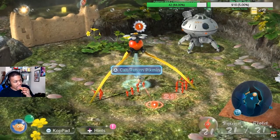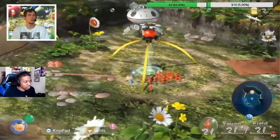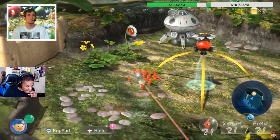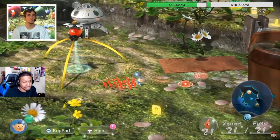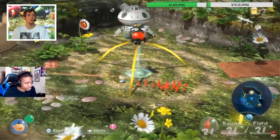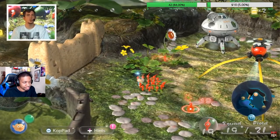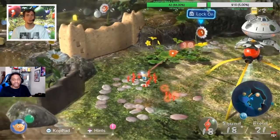I'm going to be skipping some of the prompts throughout to keep the flow going and avoid spoiling the game. As I move the left stick around, I control my explorer, and the left stick also controls the red cursor. If I push the A button where the cursor is located, I toss a Pikmin to that location.